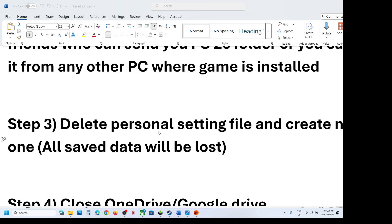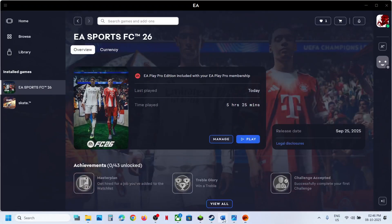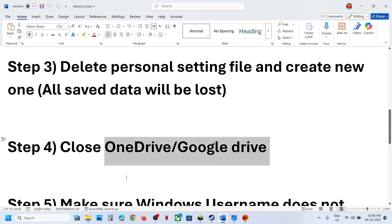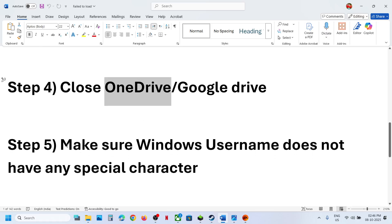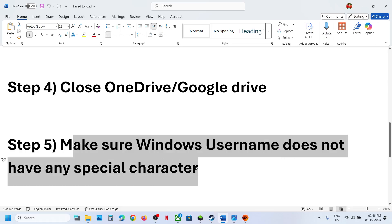If still not working, close any cloud storage applications running in the background, such as OneDrive or Google Drive, and then launch the game. If you are using OneDrive, make sure you are logged in. Also make sure your Windows username does not contain any special characters.